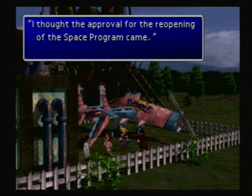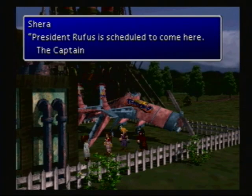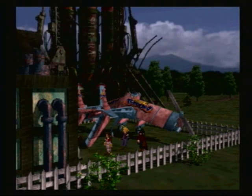I thought the approval for the reopening of the space program came. I've been reading these text boxes all willy-nilly, skipping through, and it's gonna tick me off in editing. President Rufus is scheduled to come here - the captain's been restless all morning. Rufus? Yeah, frickin' Rufus. We don't want to see him again. I would be content with him dying offscreen. However, that doesn't seem like it's gonna happen.